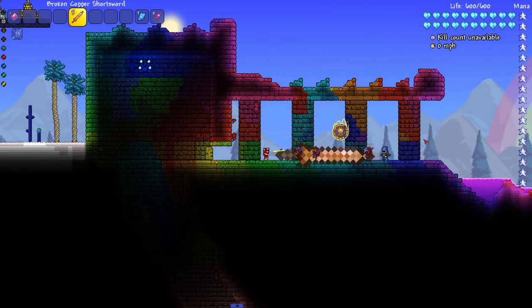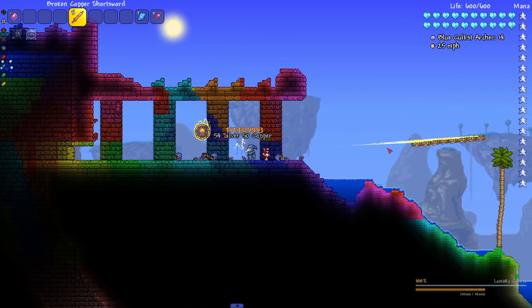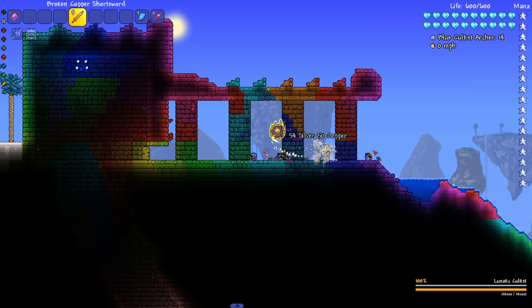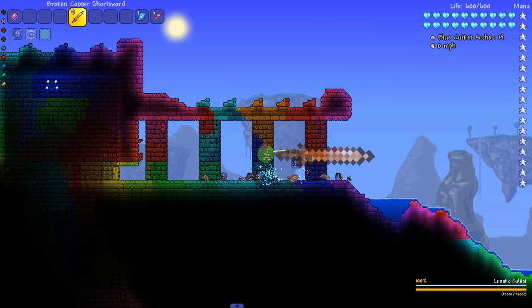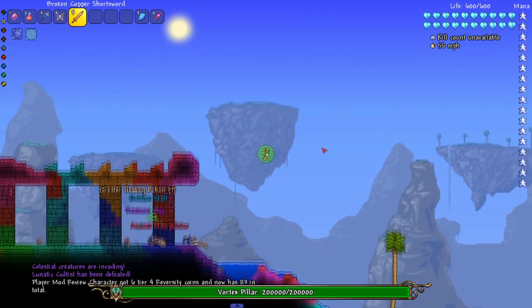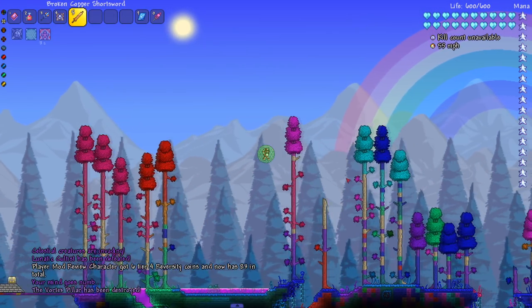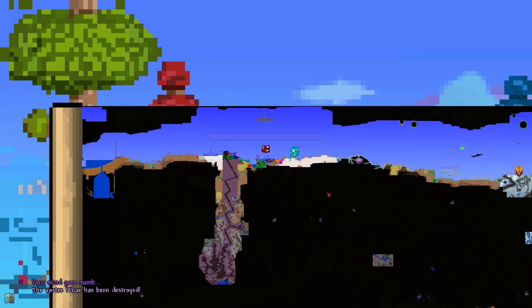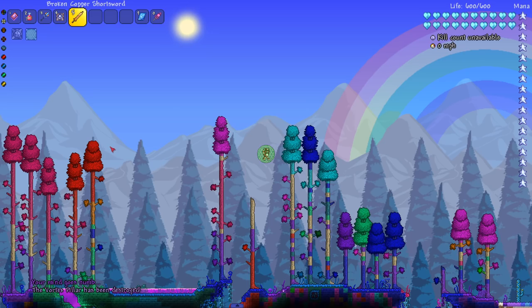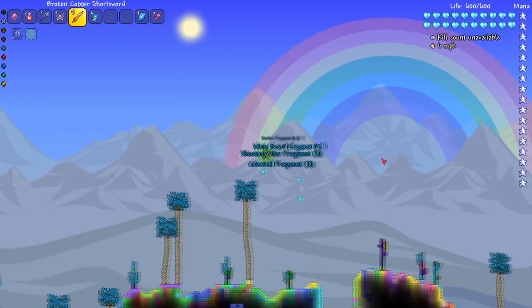We have the Lunatic Cultist and Moon Lord left. Let's go ahead and murder these cultists. What a lucky bastard — one survived. All right, let's kill the Lunatic Cultist right here. Now we got the pillars — I got a mod that makes it so I can kill the pillars, but they just have a lot of health. The Vortex Pillar has been destroyed.